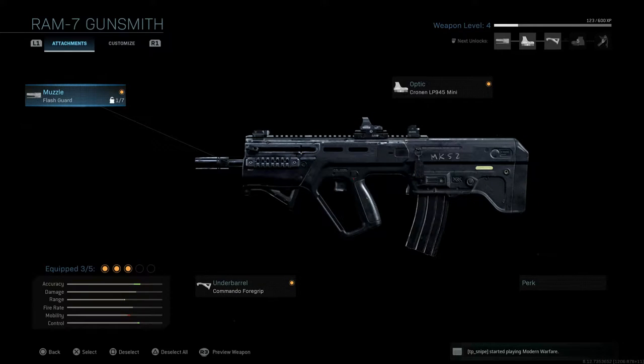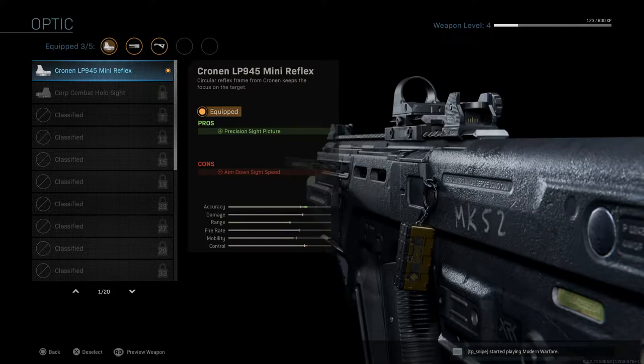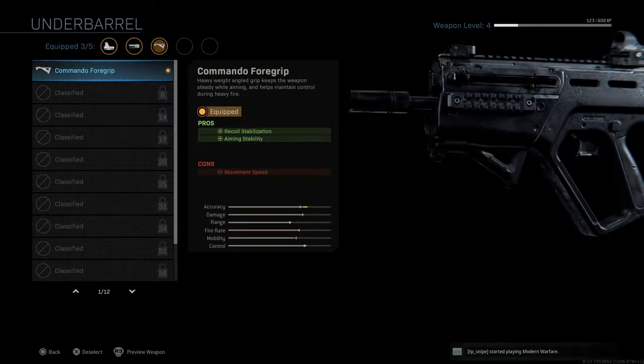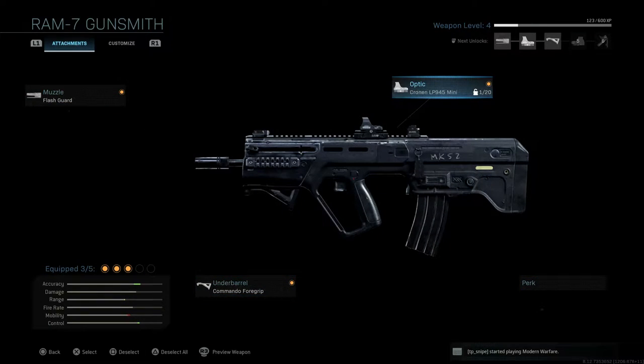Unfortunately I'm only level 4 with the RAM 7, meaning I can only equip three attachments: the Flash Guard for the muzzle, the Cronen LP945 Mini Reflex for the optic, and the Commando Foregrip for the underbarrel — no perk, no barrel, nothing like that. I apologize for not having a great class setup, but I may upload another video in the future where I make a really good class setup with this weapon — most likely when I try to unlock gold for it.